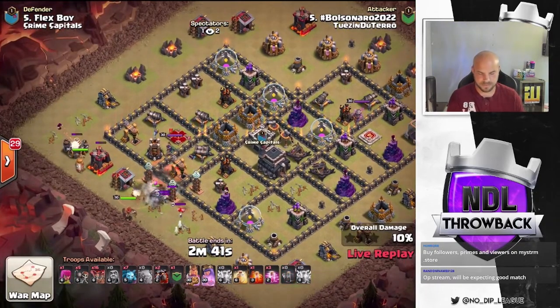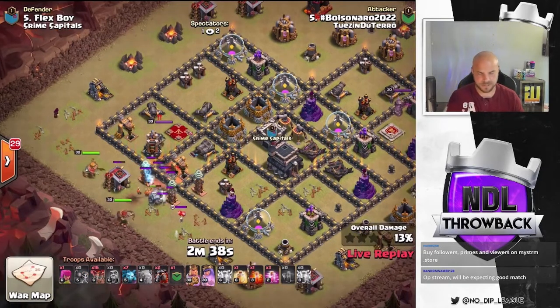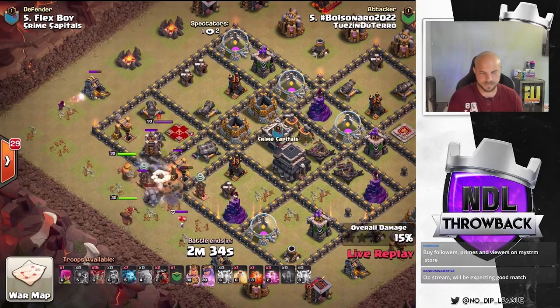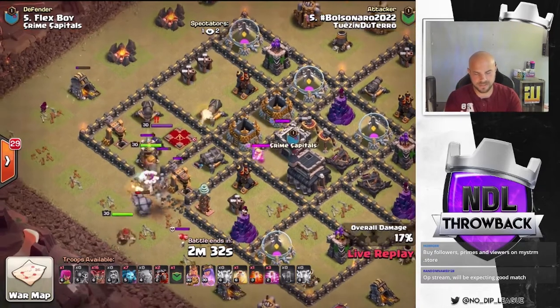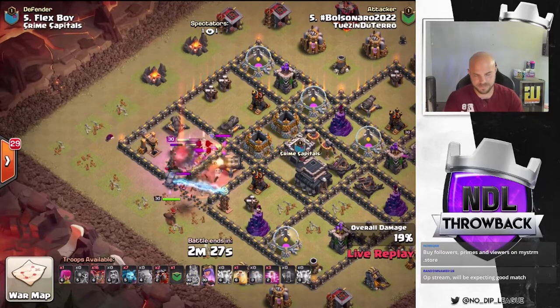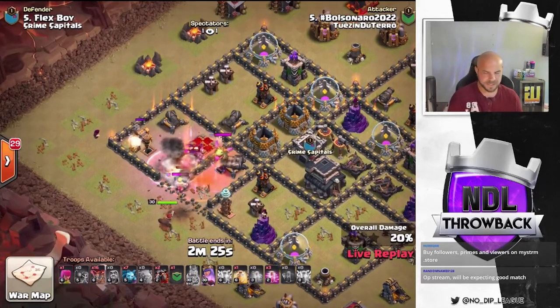King's coming in as well. He's got a skelly spell down to help distract some of these Teslas and the enemy queen. He's got the wall opened up. King and queen will push in. Got the CC coming out — some super barbarians and a baby dragon. Poison spell down to help take care of those.